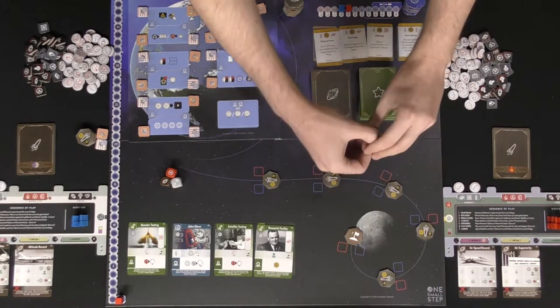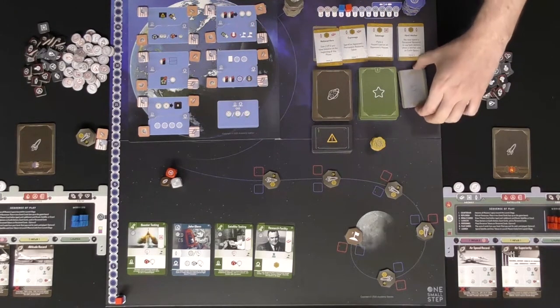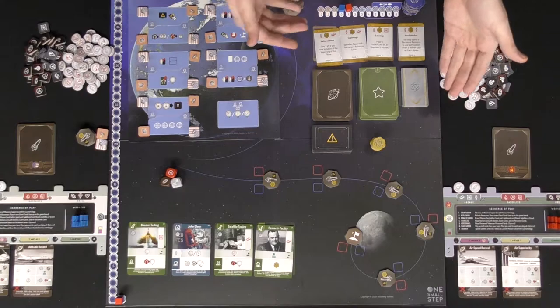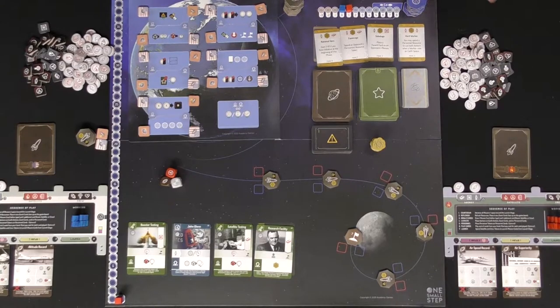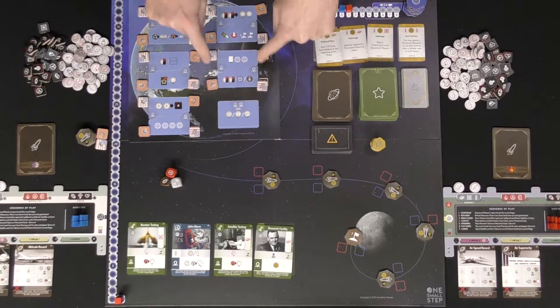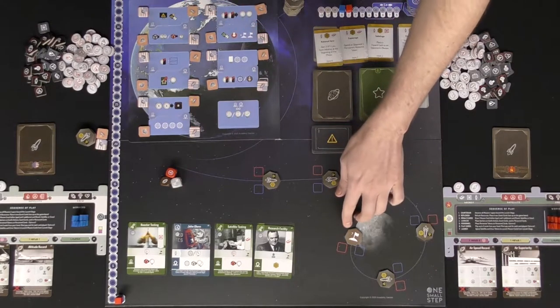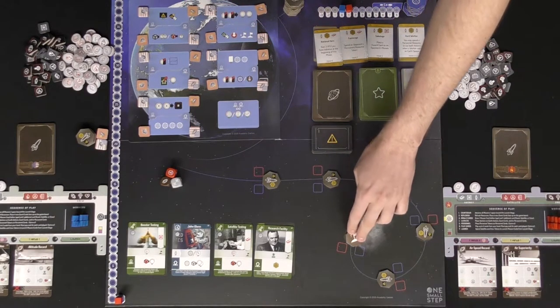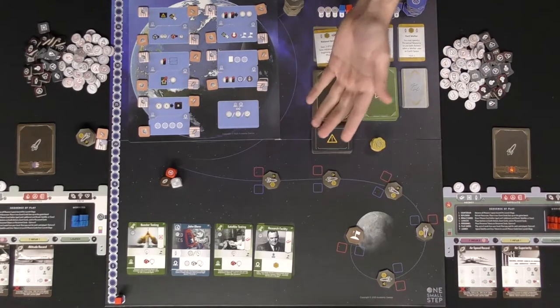You're also going to go ahead and place all of the hazards here — these are going to be additional missions. Over here are advancements for the more advanced version of play. Set the stacks of these on the spaces; these are bonuses you can get throughout the game. Go ahead and place these tokens over here, represented by the little logos for each of the different teams and each of the different worker placement spaces. Set the seven victory points by where the moon is and place any of these randomly face down, setting the rest aside.